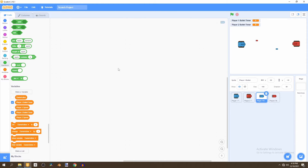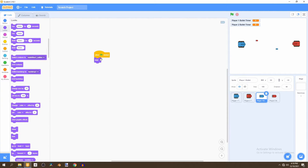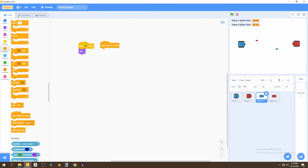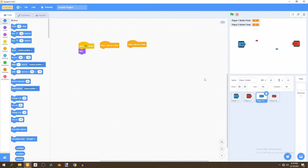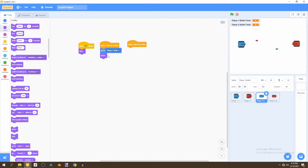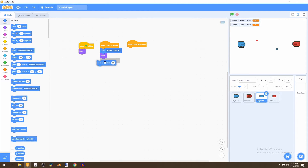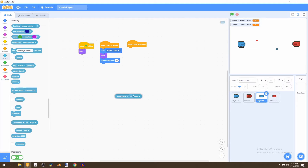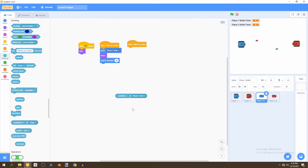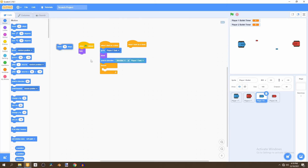Now we go to our bullet sprite. On green flag clicked, we hide the sprite. Then we add a when I start as clone block — bring two of those in. For player one bullet, we go to the player one tank position, show the bullet, and point it in the direction of the player one tank using Sensing. Then in a forever loop, we have it move 15 steps.